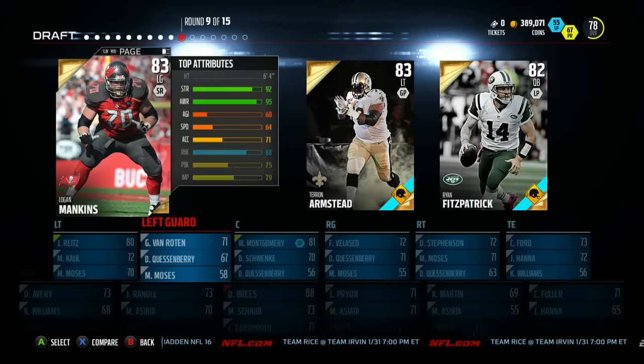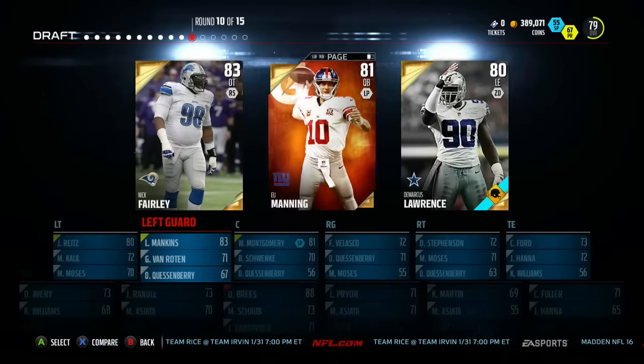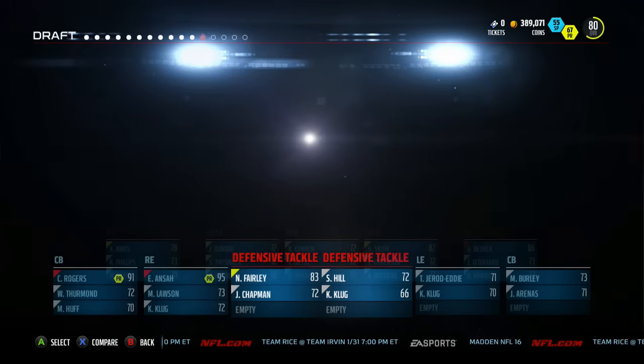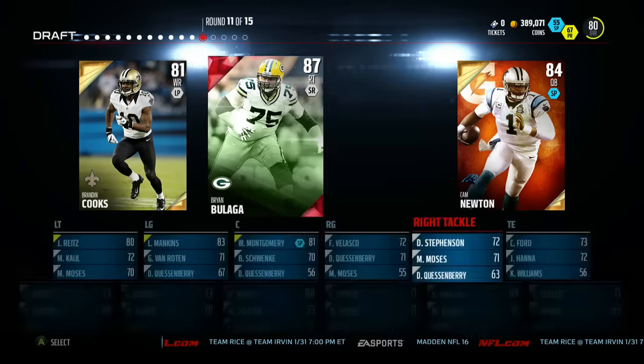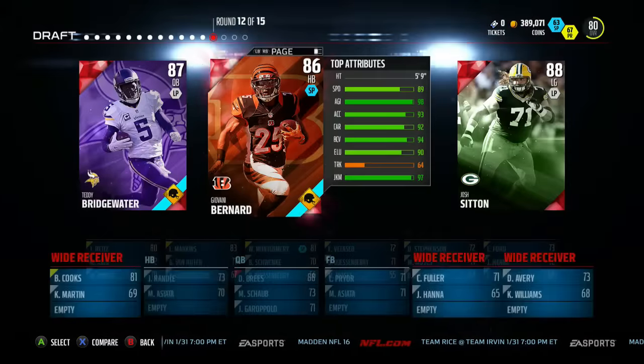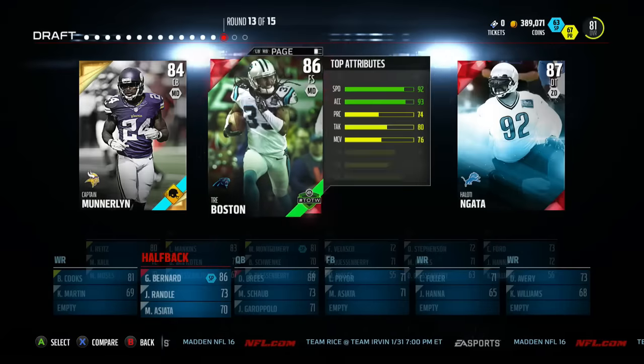First time I've ever used him and I was interested to see how he did throughout the game because I've never used him before. It's good to know if you can use the quarterback or not. As these rounds go through I get Brandon Cooks — 95 speed, I need that. Definitely need that Brees-to-Cooks connection to go. And Gio Bernard at halfback.